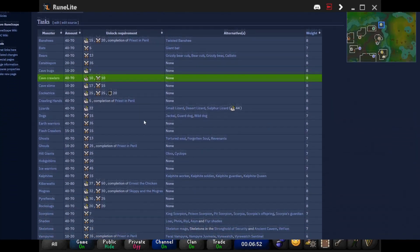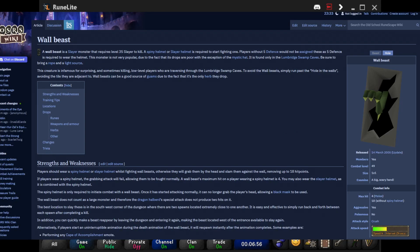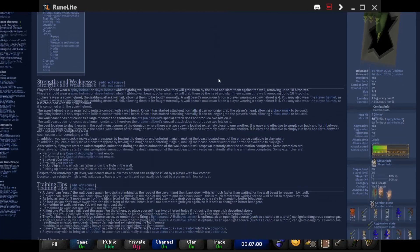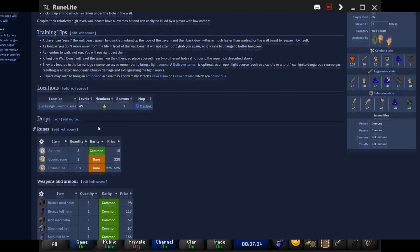Hello there, today we're going to be doing Wussum Wallbeast. To do them you need 35 Slayer, 30 Combat, and 5 Defense. Along with that you'll need a spiny helmet — the helmet that I'm wearing right now — or you need a Slayer Helm.